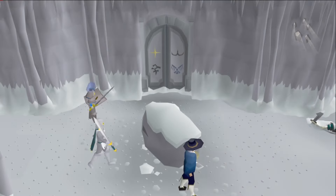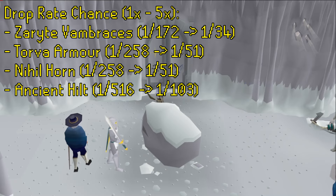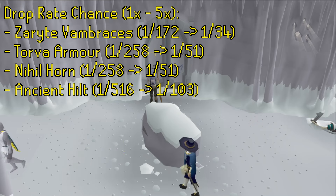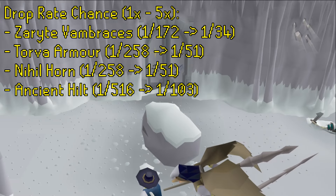While in the God Wars Dungeon, Nex's drops will be boosted also. The Zaryte Vambraces will be increased from a rate of 1 in 172 to a rate of 1 in 34, while the Torva armor and Nihil Horn will be boosted from a drop rate of 1 in 258 to 1 in 51. Finally, the Ancient Hilt will fall from a 1 in 516 rate to a rate of 1 in 103.